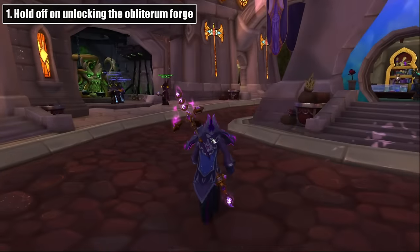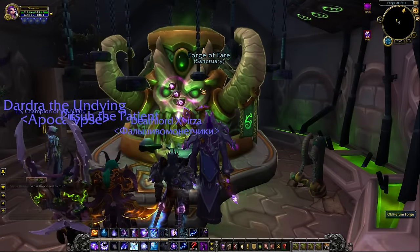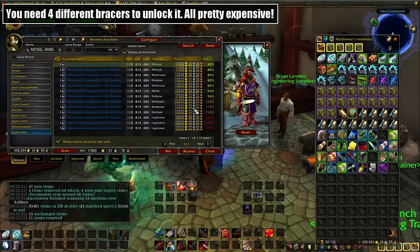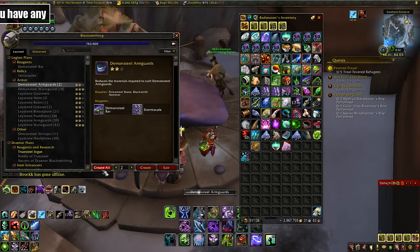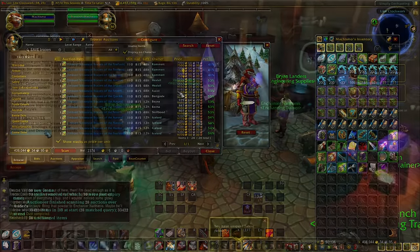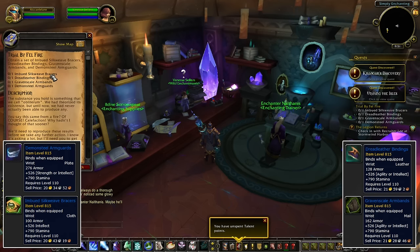First, if you still haven't unlocked the Obliterum Forge and you're not in a huge rush, don't. Patch 7.2 is making it so everyone has the Obliterum Forge by default, so don't waste your gold buying those expensive bracers needed for it. If you're not in a huge rush, it's not really worth it to unlock it now if it's gonna be free next patch. And related to this, if you're in the market for those bracers and they're a big money maker for you, sell them now because their price is gonna crash even before 7.2 hits. The bracers are the Imbued Silkweave from Tailoring, the Demon Steel from Blacksmithing, and the Dread Leather Engraved skill from Leatherworking.